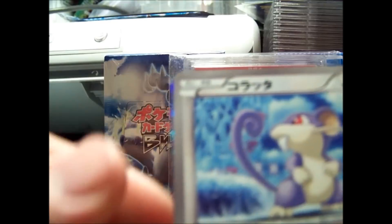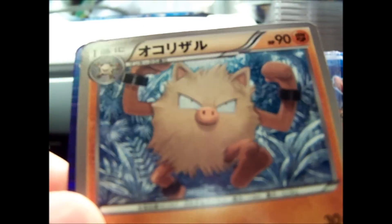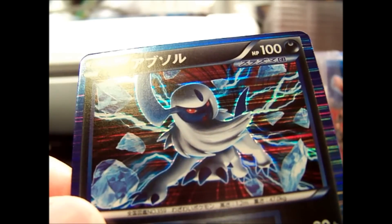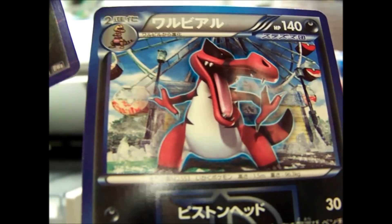We have Rattata, Primeape, a Sneasel, Absol Hollow — really nice card — and a Croconaw.